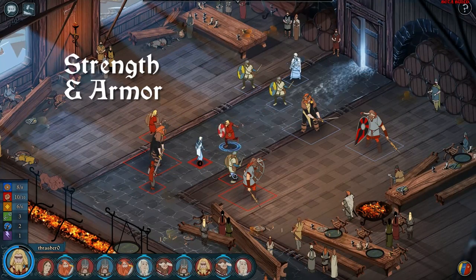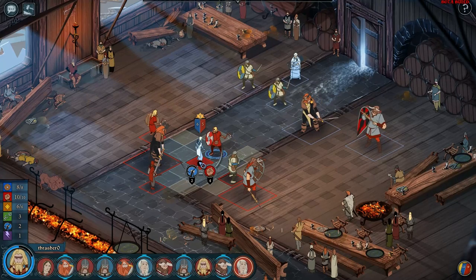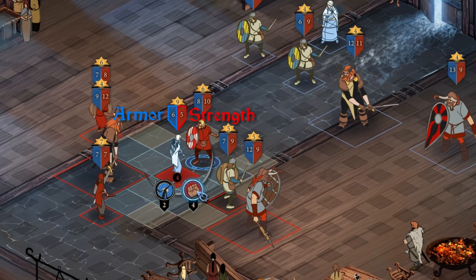Each character has their own strength and armor stats, and this is the most important thing to understand. Your strength determines how much damage you'll do, but it's also your health. As a character loses strength, they do less damage. Armor blocks this damage.